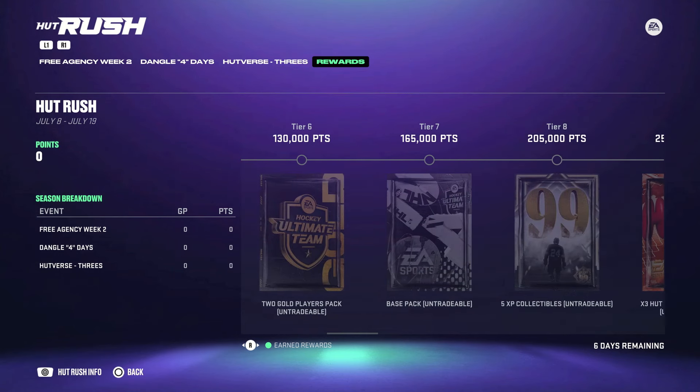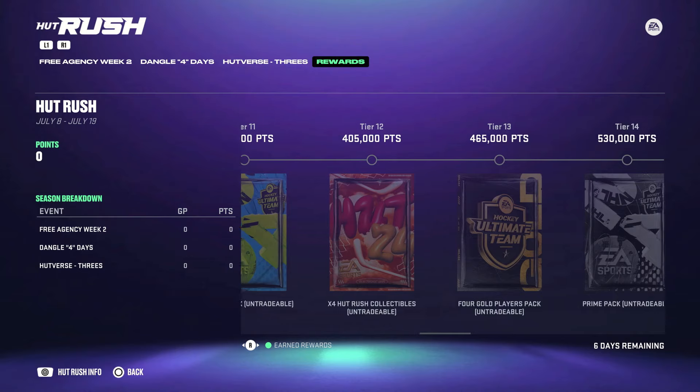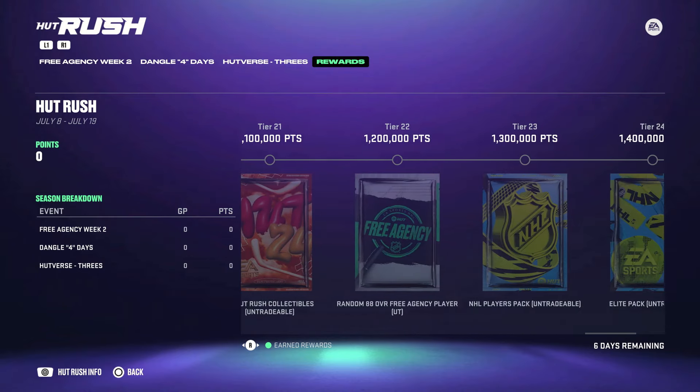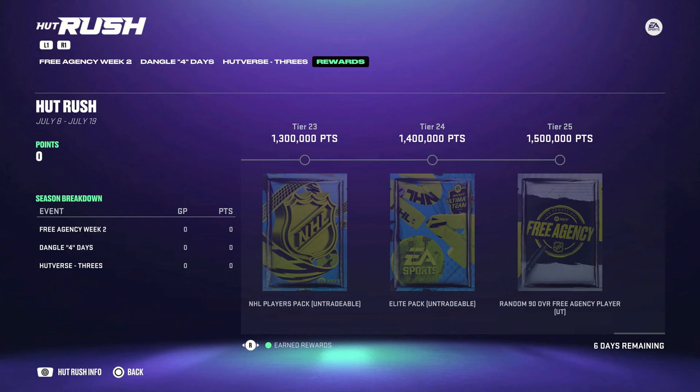Heading into HUT Rush, if you scroll all the way through there are some random 85s available, but towards the end there's a random 88 and a random 90 available as well. If you do absolutely everything here, you should be able to get yourself one of the MSPs.